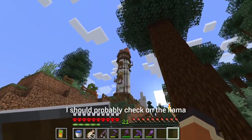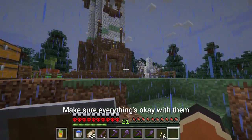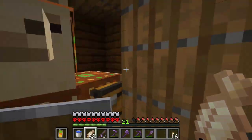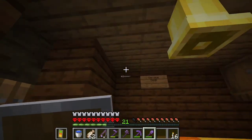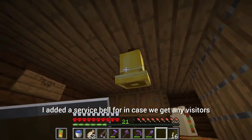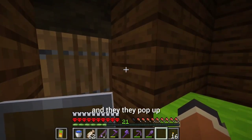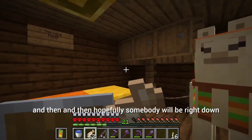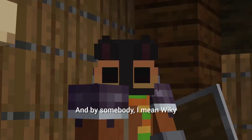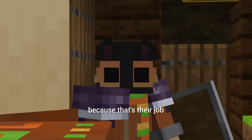While I'm out and about I should probably check on the llama — make sure everything's okay with him. Hello Wiki, hope your day is going good. Everything seems to be in order here. I added a service bell in case we get any visitors and there's nobody here to help — they can just go ding ding ding, and hopefully somebody will be right down. By somebody I mean Wiki, because that's their job.